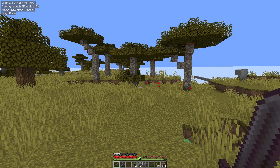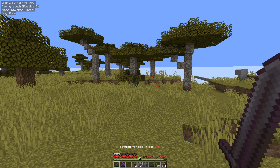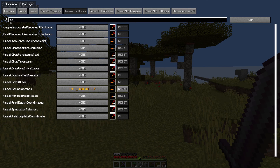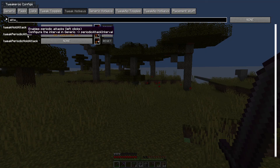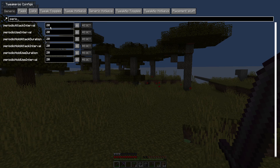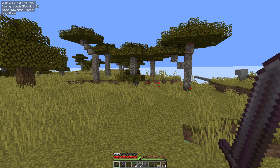You can also change that interval. I'm going to do Control plus K to turn it off, then hit X plus C to open up the config. It does actually tell you this — if we type in 'attack' again and hover over, you can configure the interval in Generic Periodic Attack Interval. So left click on Periodic Attack Interval — it is set to 20, we could set that to 40 for example. Then escape out, let's set it going again, and you can see it is now much, much slower when it attacks.